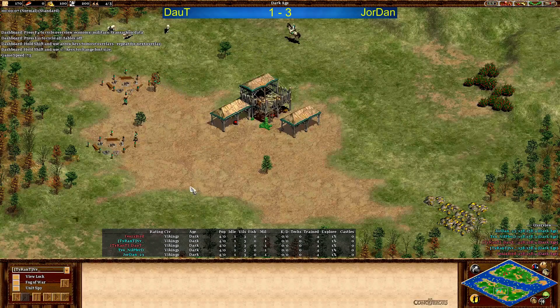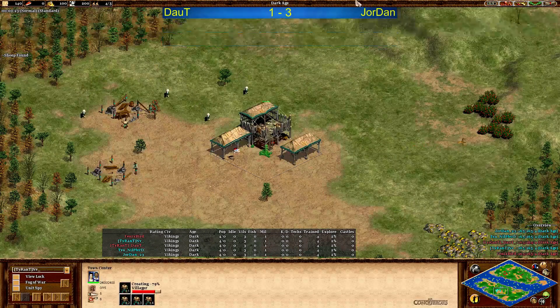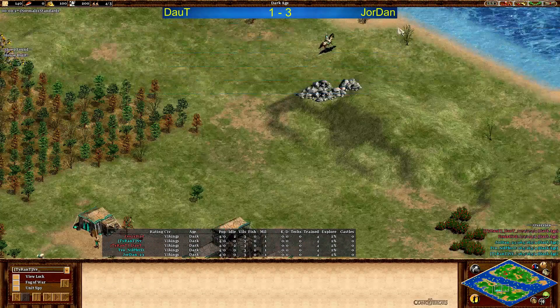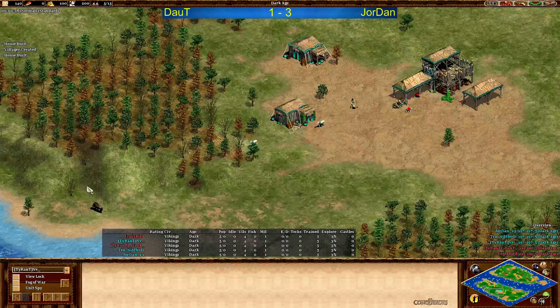Welcome back to game five, which is Team Islands, and no surprise both players going for Vikings. I would have thought maybe the civilizations were predetermined. Let's see what this game is bringing us. We expect a lot of galleys in the middle, we expect forward docks, but let's go for the resources first.